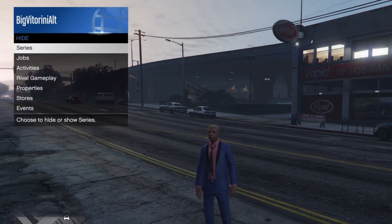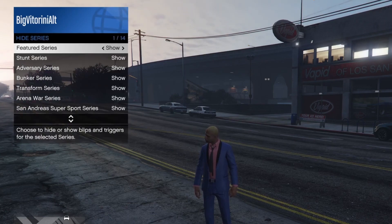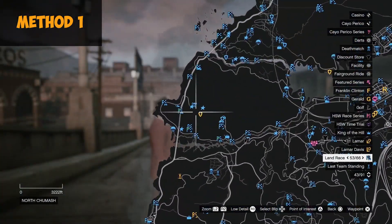First thing you guys will need is to open up the interaction menu, go to map blip options, then go down to jobs and make sure you have everything set to show. This will make the job markers appear on your map — as you can see, there are a lot of blue markers which are the jobs.